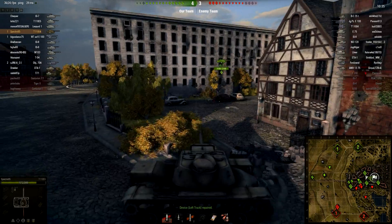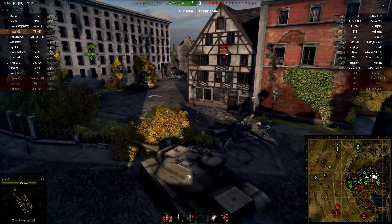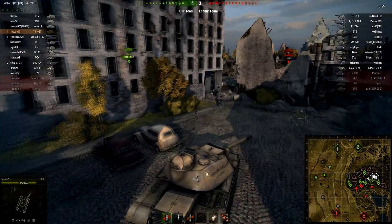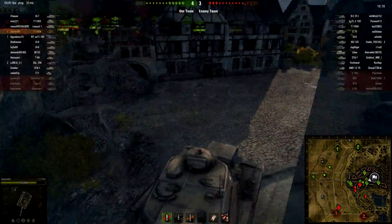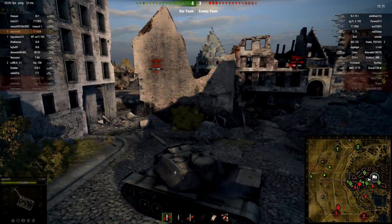So now what we're going to do, we're just going to back up and head more towards the cap circle to find a bit of support for this IS-7, because he's kind of all on his own at the moment. We don't really want to leave him to die. Teams are pretty equal at the moment, scores are pretty even. So we're just going to look around here and sort of keep an eye out to see what I can see.